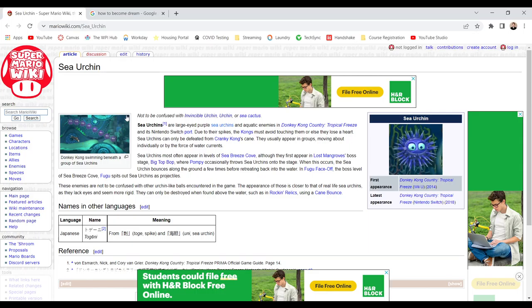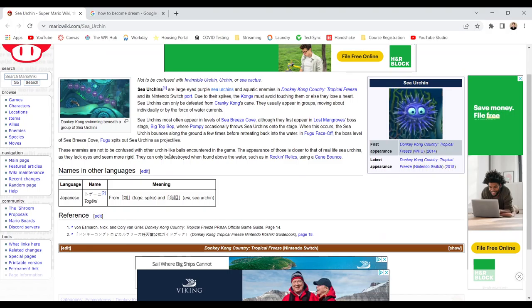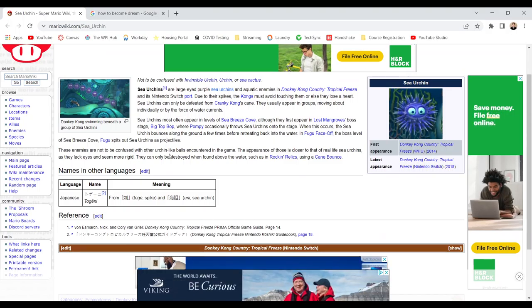They can be destroyed when found above water, such as in Rock and Relics, using a cane mount. Thanks for watching. Check back next week. Make sure to like, comment, and subscribe, or else this guy is going to haunt your nightmares. I'll see you next week.